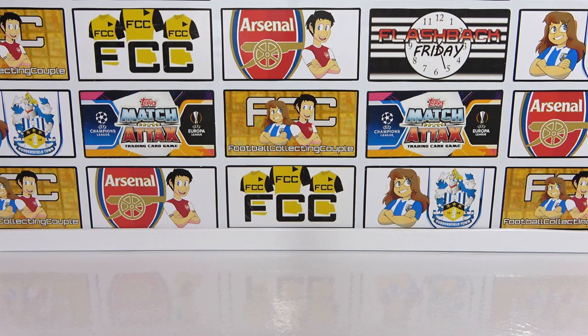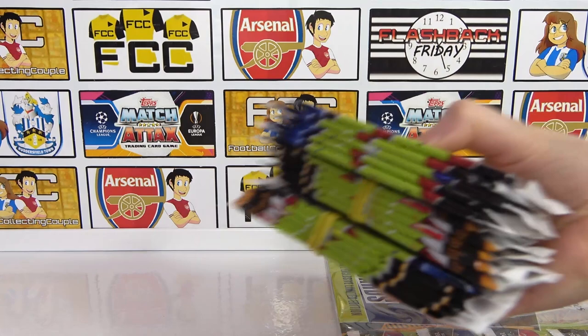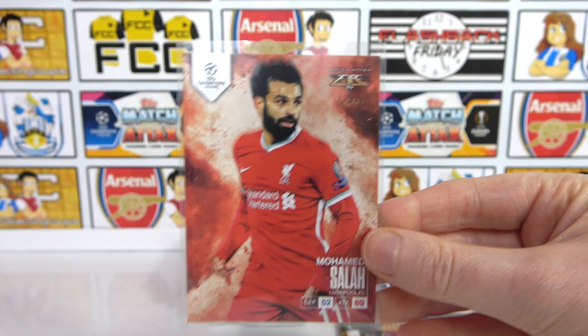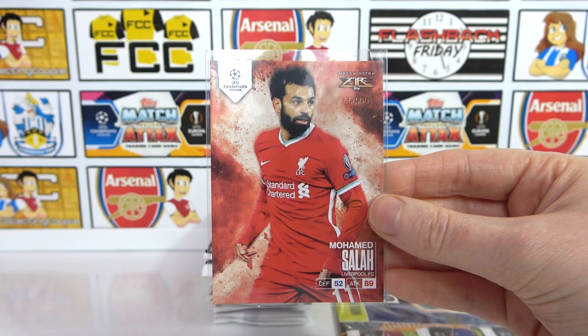Hello, we are Football Couple! Today we're going to be looking at another Match Attacks Fire Bundle. If you bought a multi-pack from the Match Attacks Extra 2020-21 Collection along with 15 packs, you did receive the next Fire Card, which this time is a Salah. This is the fifth one to be released in Wave 2. This one was a higher print run — we have number 66 out of 500.